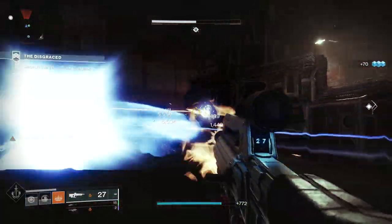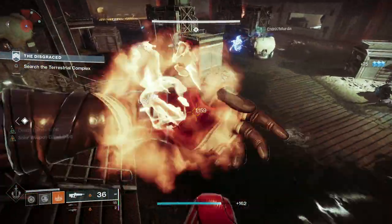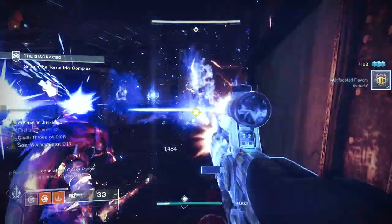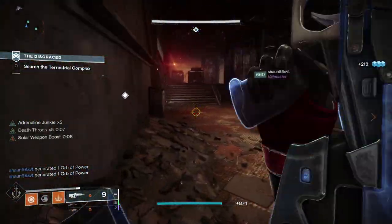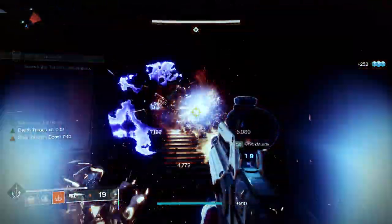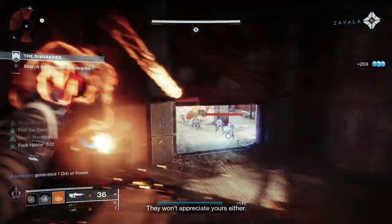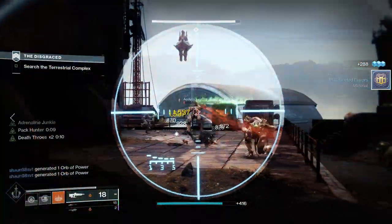I'd recommend getting this on any character — the Hunter has some crazy stasis grenade builds with the buffs and five fragment slots now, and the Titan can make a grenade build work with five fragment slots as well. The only thing that could top this is a stasis gun with Demolitionist and Headstone — that's going to be ridiculous paired with a stasis subclass. Maybe we'll get that in Witch Queen. But this is what we have for now, and Demolitionist is one of the best perks in the entire game, especially when you really lean into it, and this gun does that perfectly.